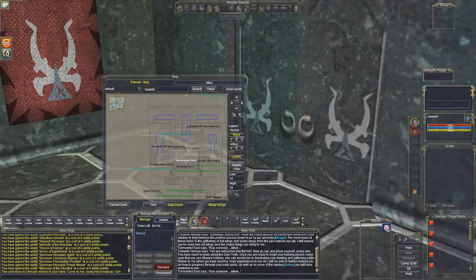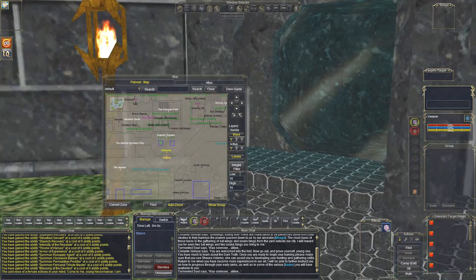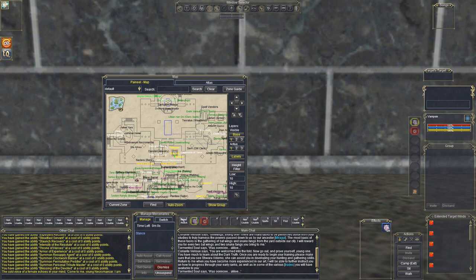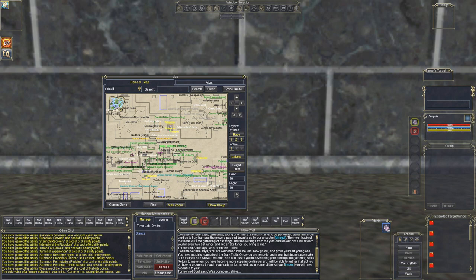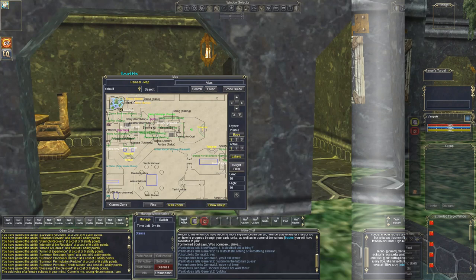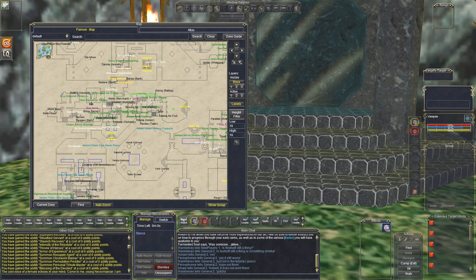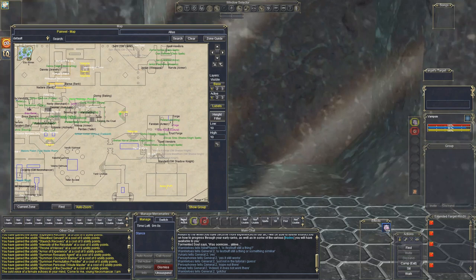Getting out of Paineel is confusing — you're going to be so happy when you're finally out. Go through this teleporter and you're in another area. I got lost in here too, and you may as well. From here you can see where we're going. If you take the wrong teleporter you're just going to get lost, but after a while you'll memorize where to go. You want to be on the upper right — not the other one I went to — but you can explore if you want. Here we go, ready to teleport.